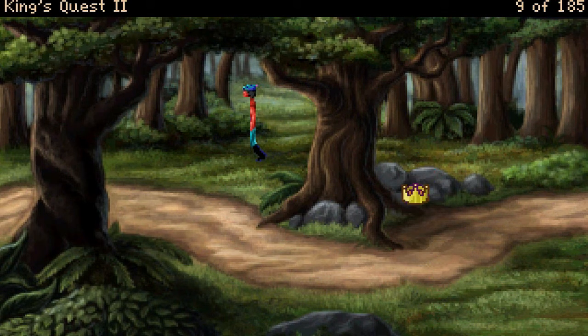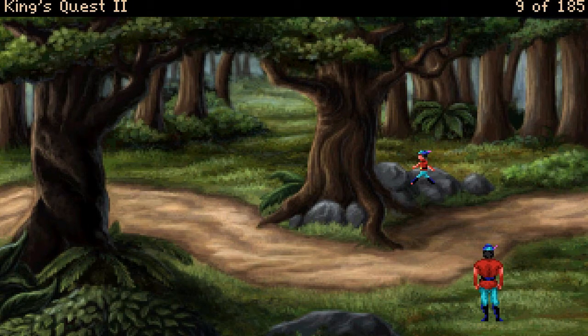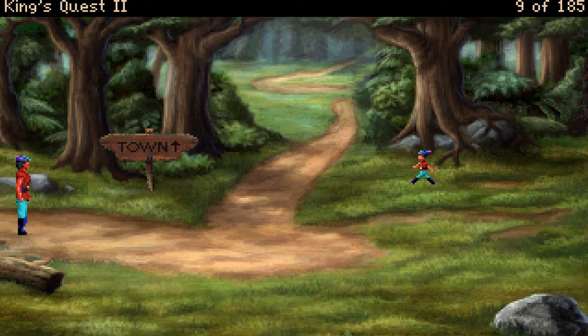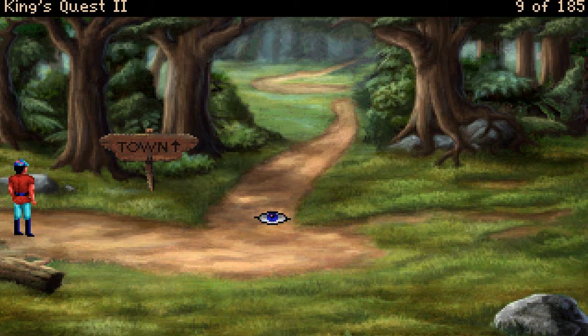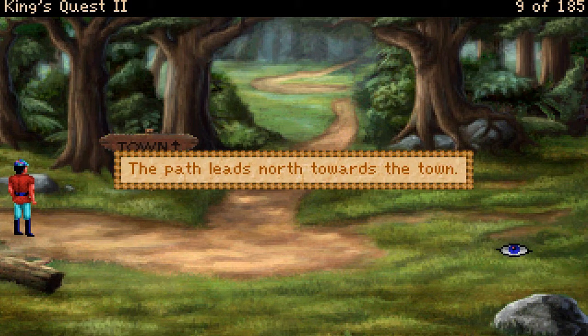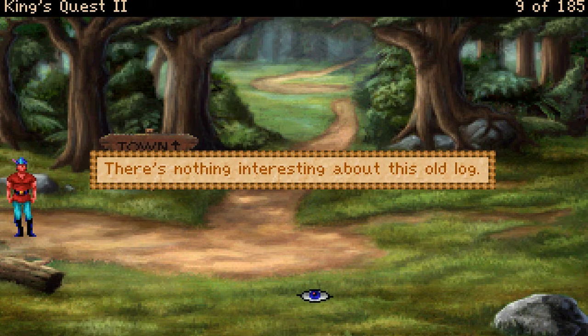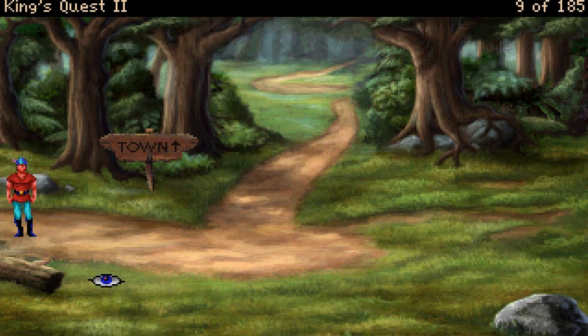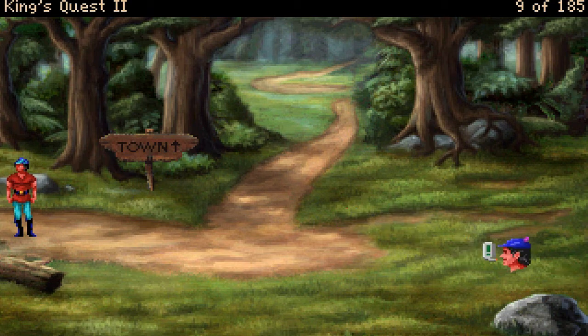What's down here? To the town is that way. The sign reads: Town. I can see that. There are letters there. The path leads north towards the town. There's nothing interesting about this old log. Don't bother moving the log. Nothing in it, huh? Okay.